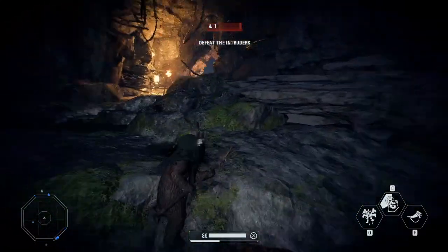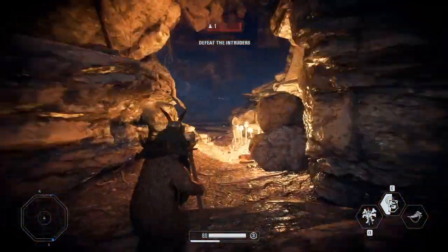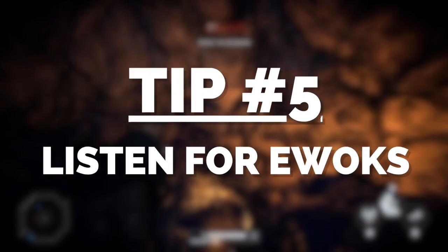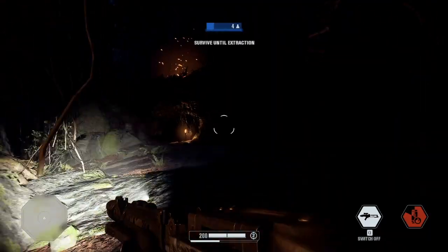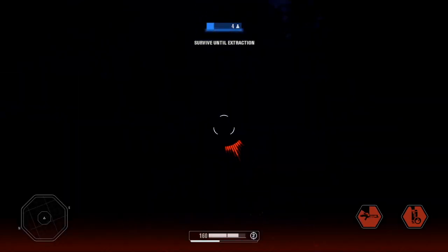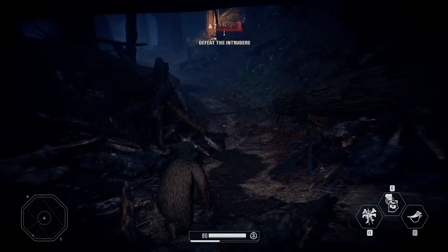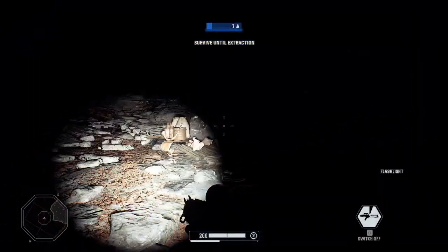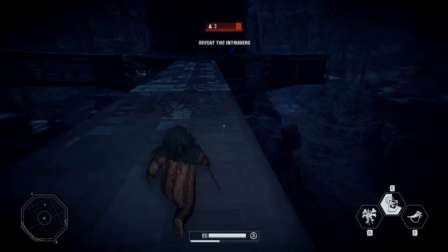Tip number five is especially for people who are going to grind this game mode long-term: just listen. Keep your ears open at all times. You can actually hear Ewoks approaching - you can hear them rustling in the leaves, hear them falling from trees if you really pay attention. It takes practice to distinguish Ewok sounds from the general atmosphere, but once you master it you'll know exactly what an Ewok sounds like. Sometimes before they attack they'll even do a little chant.